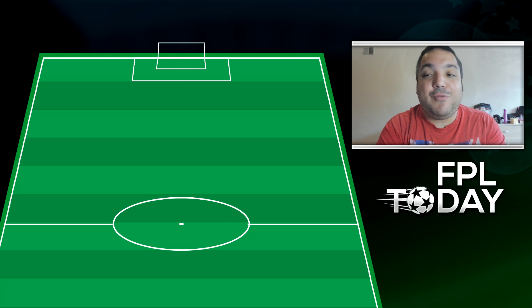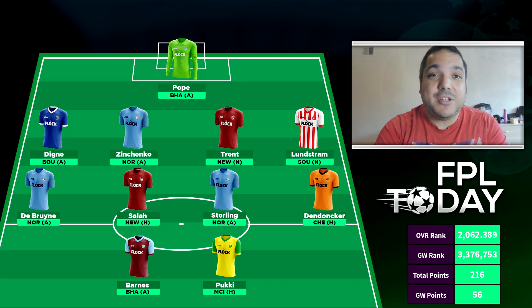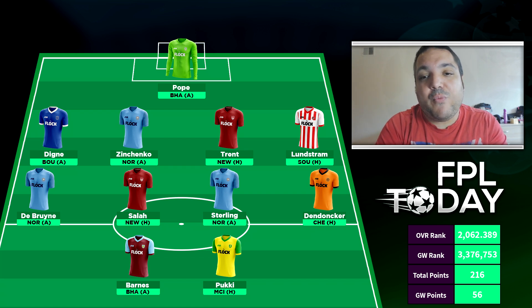Our overall rank is just over 2 million — about 62,000 over 2 million — which is probably the worst start to any season I've had. However, we are hopeful our team is now in a position where we can start climbing that leaderboard. Currently on 216 points, we're going into Game Week 5 with what looks like a 4-4-2. We have Pope in goal, hopeful of a clean sheet, but Brighton and Hove Albion have been more attacking and it's away, so we'll have to see. Hopefully Pope can get some save points on top of a clean sheet.